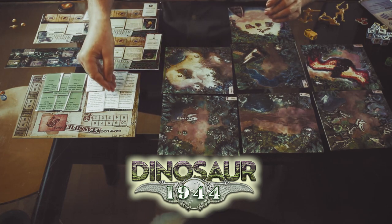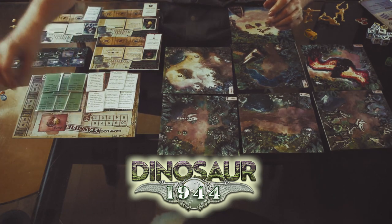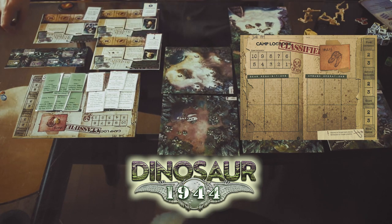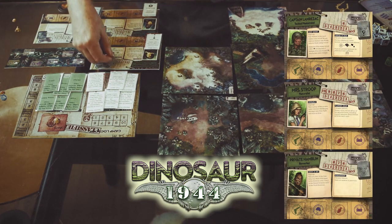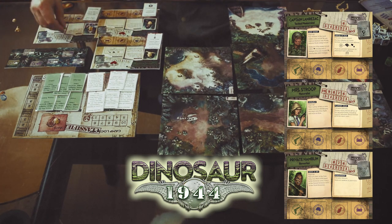First of all, we're gonna set up. I got my cards set up for my ambushes and my weapons. I'm gonna put one skull on the camp log and then one skull on each of the heroes — they start with a skull. We're gonna give them health. They start at maximum 6, 8, and Mrs. Stroop has a mighty 10.